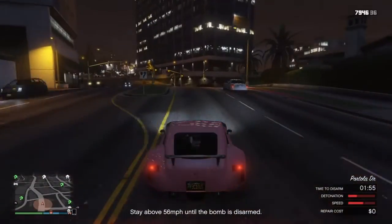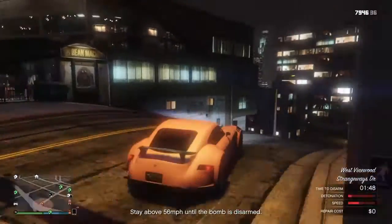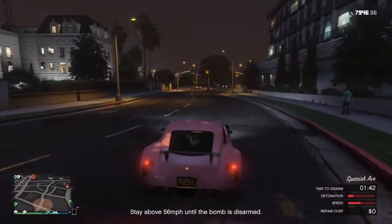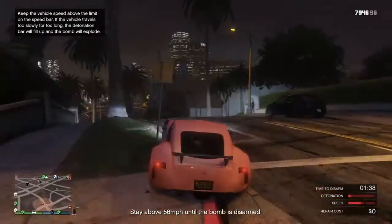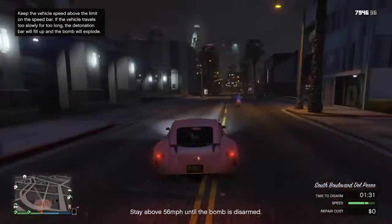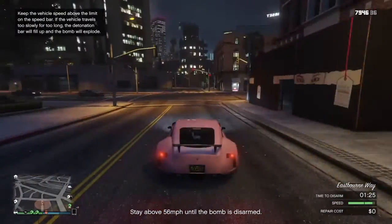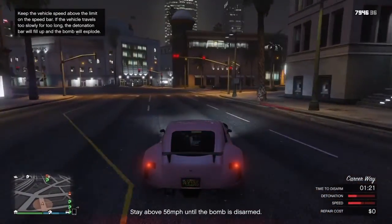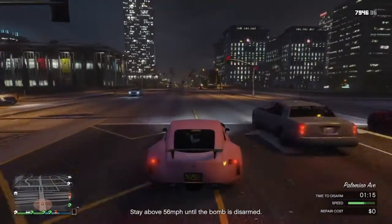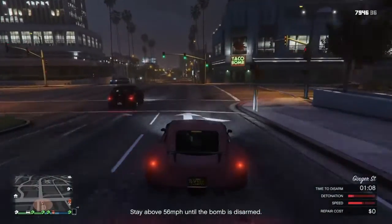Now I dropped below the speed and it's warning me to get my speed up. You don't have to go full speed, you just have to keep it from being below the minimum speed for too long because if you wait too long it'll detonate. What you're looking for is the least amount of turns possible so you can get a good straight stretch and maintain your speed. You do have some time when you make a turn to recover. With about a minute left on the time to disarm — which is a total of about two minutes — you'll get a message from your assistant telling you you're almost there.